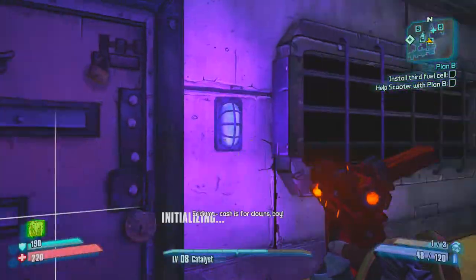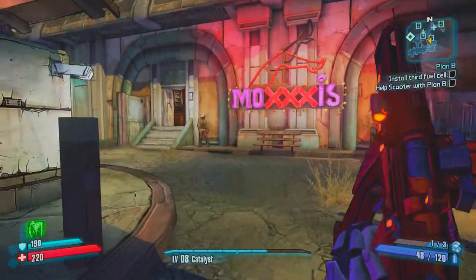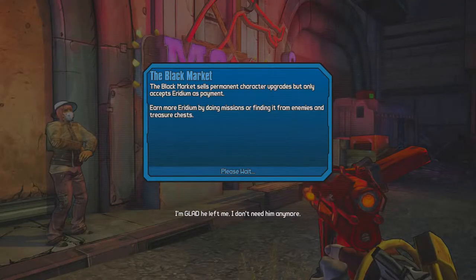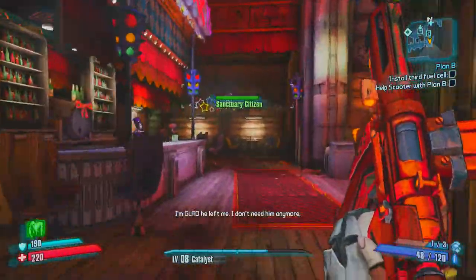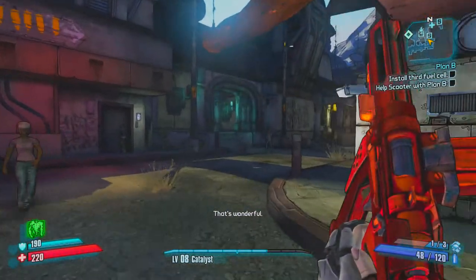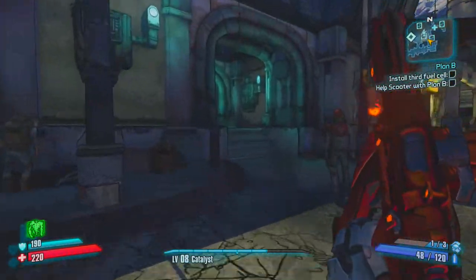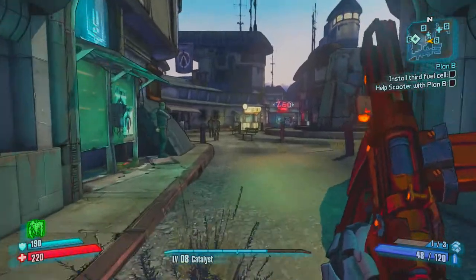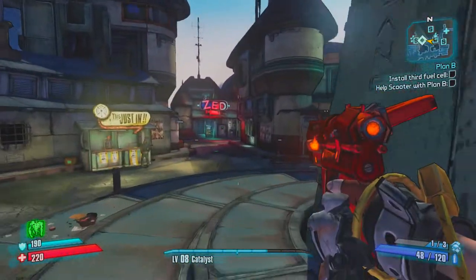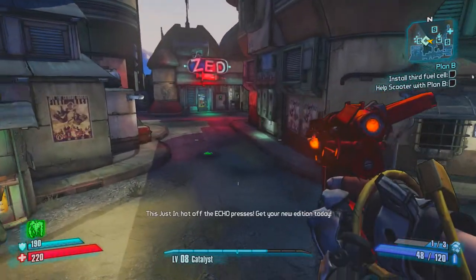We're gonna grab the backpack SDU so we can carry more stuff, and then we can sell more stuff later on. The Black Market lets you upgrade your ammo capacity and other things. We still need to install the third fuel cell, and then I think we'll be heading towards Bloodshot Stronghold or something.